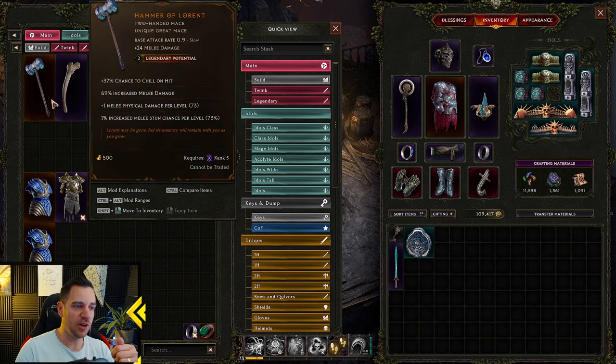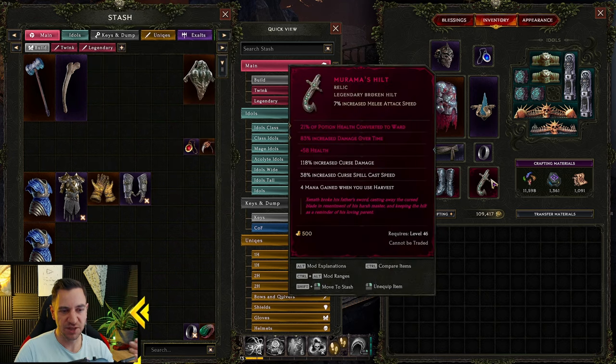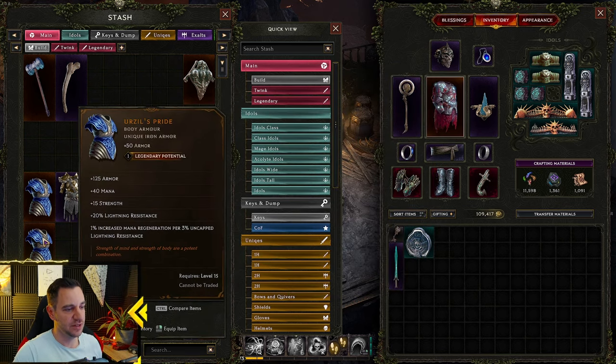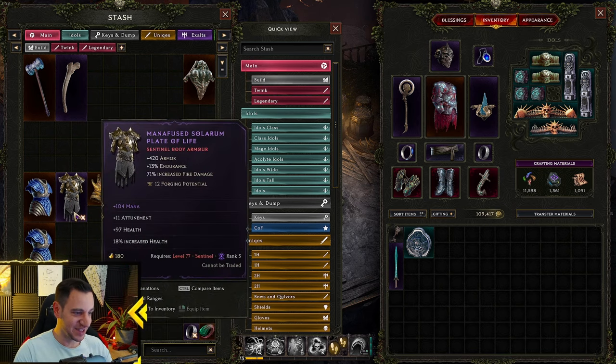4 LP is very, very rare — you most likely won't get it. If you have 4 legendary potential, of course you get all 4 affixes on it, then it's easy. 3 LP was also very simple — you get most of them, just one missing. 2 LP is a 50% chance, and most items are 1 LP, where you have a 1 in 4 chance to be good and a 3 in 4 chance that it sucks.